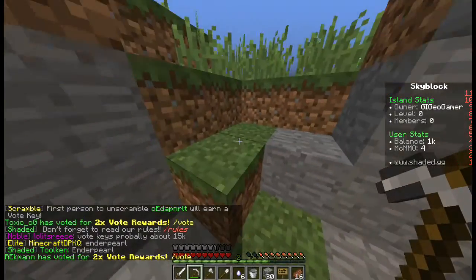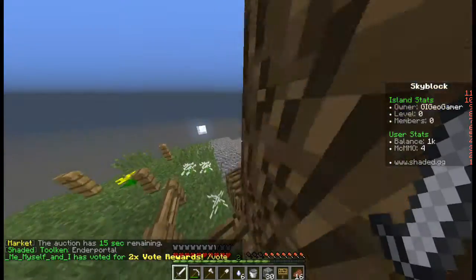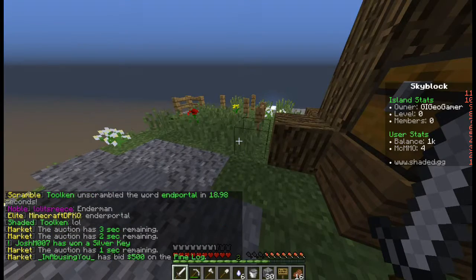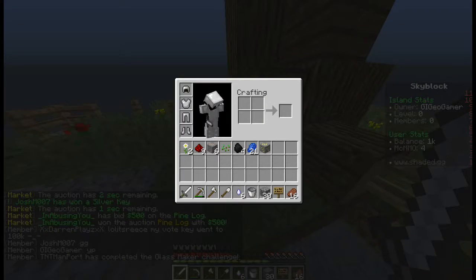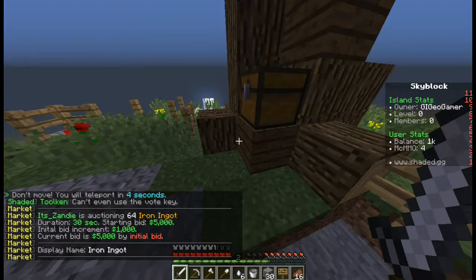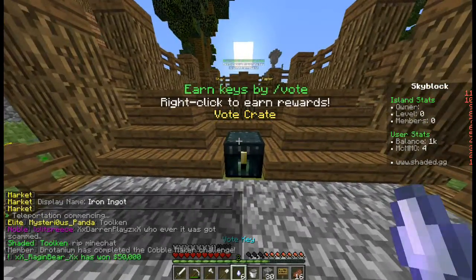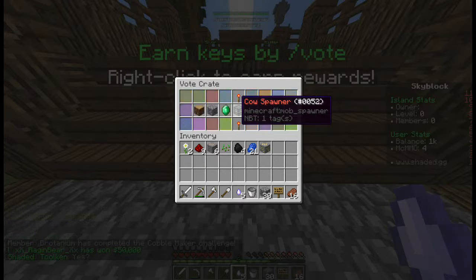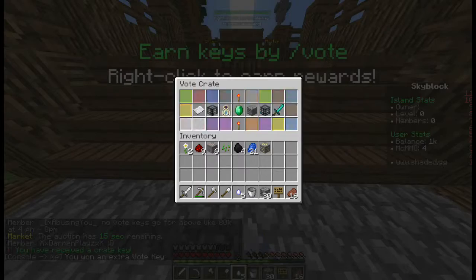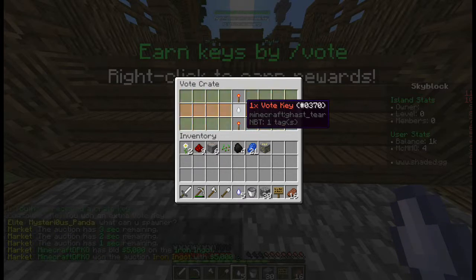We need to get up here and start actual work on our base. We have iron tools right now but I'm probably not going to use them, because I don't have a rank and I don't have a wallet big enough to purchase myself a $150 rank. I did do all the votes and we have six vote keys, so let's do slash warp crates. Oh, that's some good stuff — come on, please a spawner or a rank! We got a vote key back — okay, we got exactly what we had.